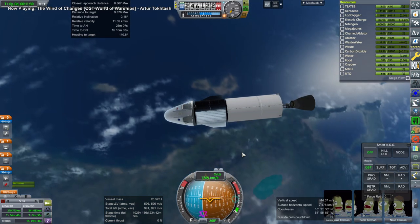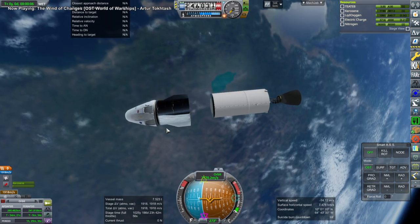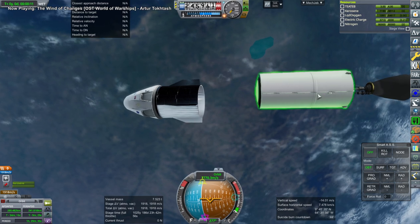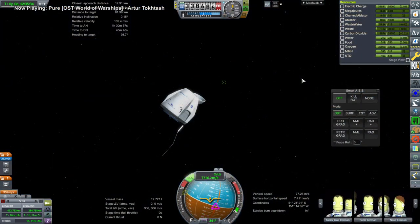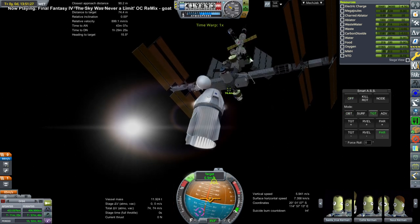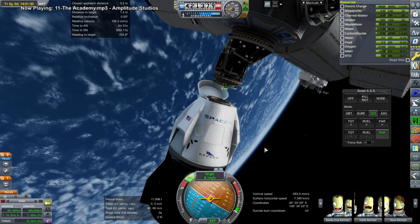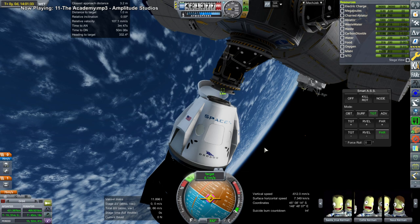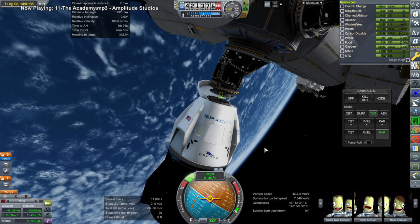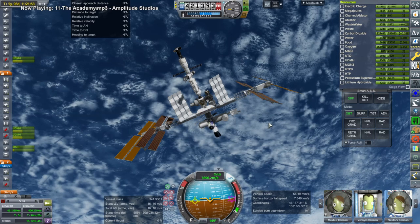The downside to using the Dragon capsule is it does all its burns with its RCS, not with the Super Dracos, and that takes a lot of time because they're not the most powerful little engines. As it drifts off we have to do those burns, but I'll spare you the tedium my livestream audience had to watch. Here we are rendezvousing with the ISS — that's nice and scenic — and docking on the forward PMA, the usual place for Dragon. As we get into position the ISS probably isn't in the right orientation, the forward PMA is definitely not heading prograde, but we dock. Our tourist is on the ISS as planned.